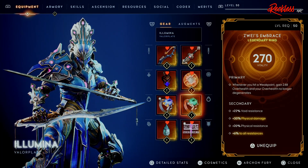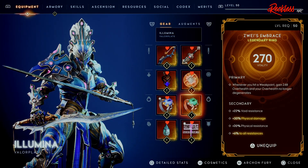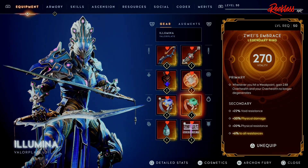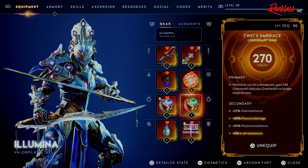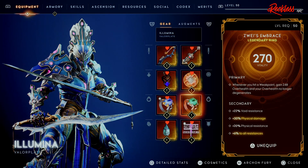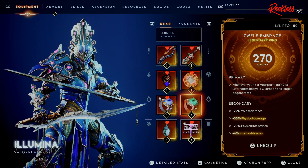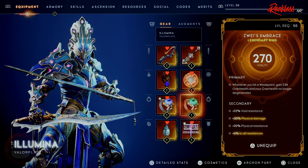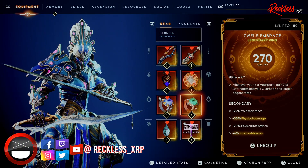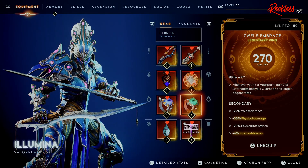The next ring is the Zweez Embrace. The primary is whenever you hit a Weak Point, gain 248 Overhealth, and your Overhealth no longer degenerates. This ring is going to help you dramatically inside the Ascended Tower Trials. For the secondary, we have plus 22 Void Resistance, plus 30 Physical Damage, plus 20 Physical Resistance, and plus 6% to all Resistances.